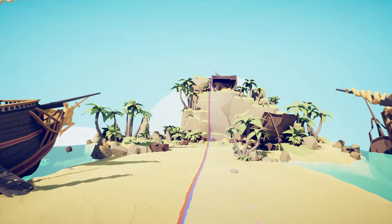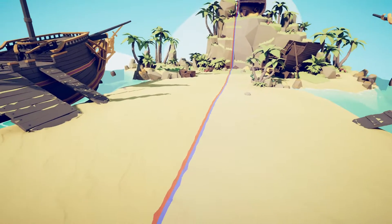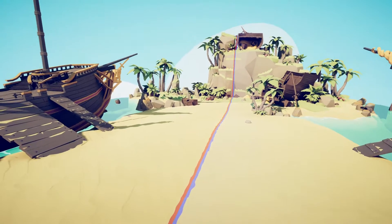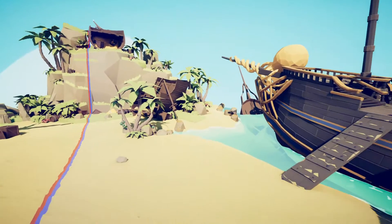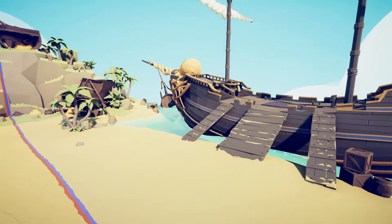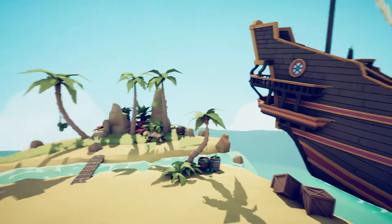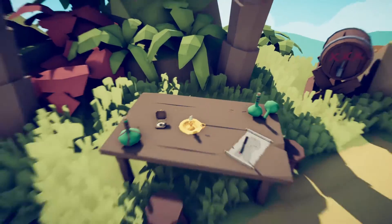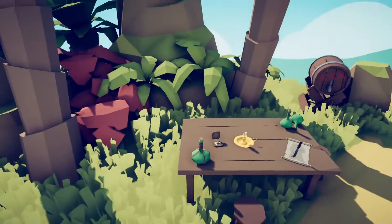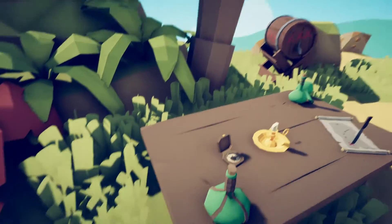There are four secret units. I've already collected three — the bomb cannon, the bomb on a stick, and the clams. The only one I haven't collected yet is Blackbeard. The bomb on a stick you will find right here on this table; it's kind of a staff thing.